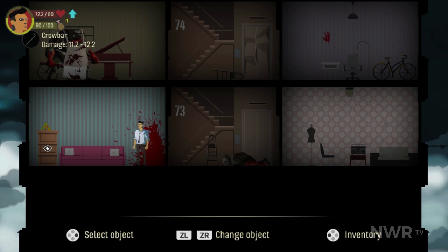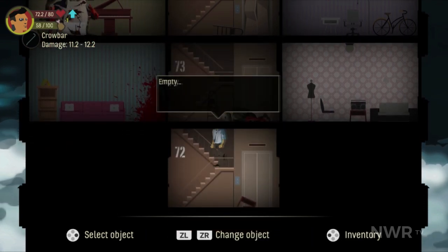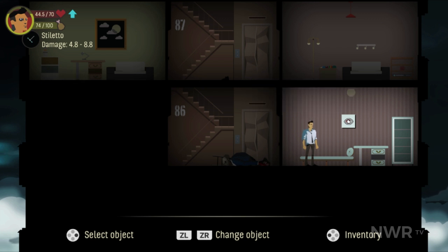The translation leaves much to be desired, with a number of noticeable errors that are tough to overlook. While it's never so confusing that you can't tell what they meant to say, misuse of words like 'overdue' instead of 'rotten' or 'intoxication' instead of 'food poisoning' tend to be jarring, especially when trying to read quickly.